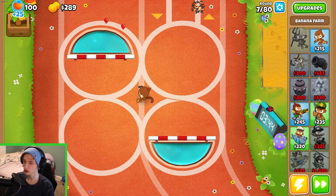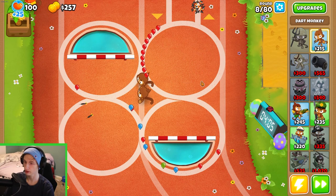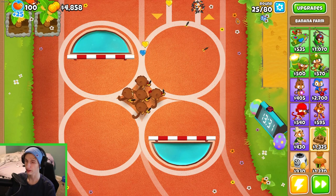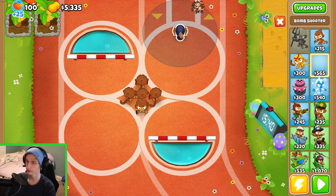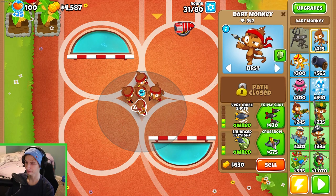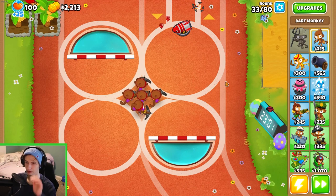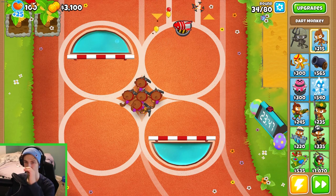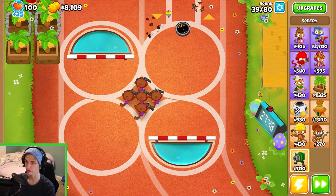Yeah, other than that we should be good to go. I'm going to let him do his work; we'll probably get another dart monkey in here. We're on round 23, so I think that's going to be the first camo, or it might be around 20 — either way these guys are handling just fine. For extra help I can add a cannon right here. I'll go crossbow on these guys — it's not really worth it but just enough to get me up into the money-making area. Our industrial farmer has some more range so I'll stick down some more farms.